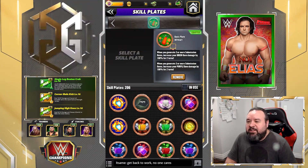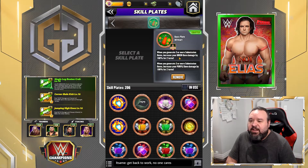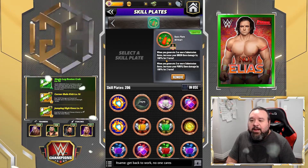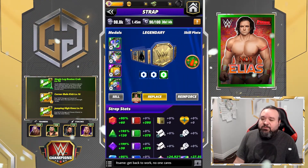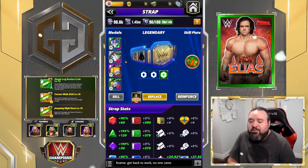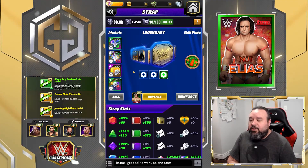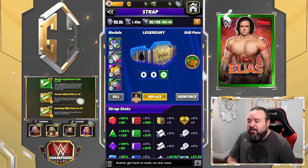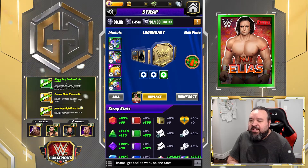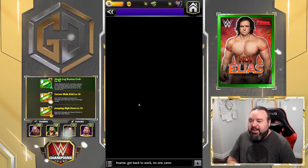The skill plate is going to be the All Art — when you generate 3 or more submission gems, increase your green and purple gem damage by 100% for 2 turns. And obviously this is going to help because we're going to be making all those greens that connect with the leeches. I got Fury and Fury 2, 2 of each, and the 133% yellow move metal. Let's try that.